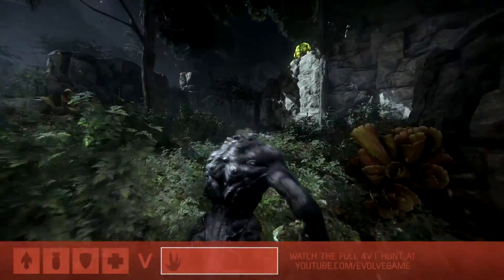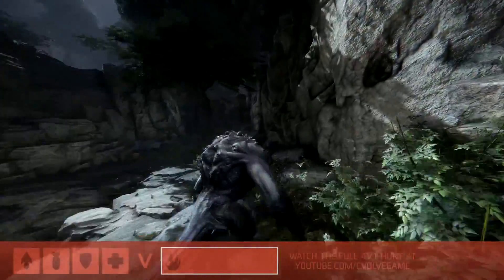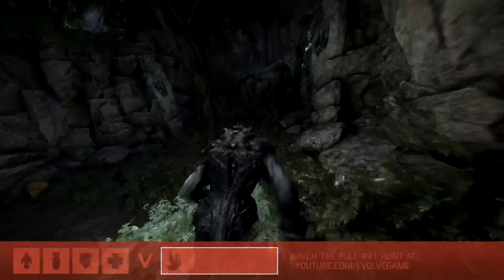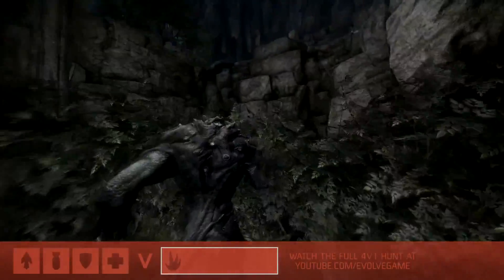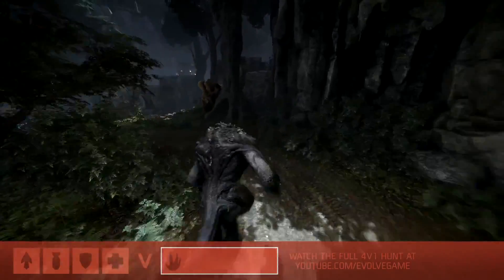We're jumping right into the action here in an early game of Evolve. We've got Goliath setting out just a little bit ahead of our hunters. I'm Aaron AC Chambers joined by co-founder of Turtle Rock Studios Chris Ashton, and before things get underway here Chris, talk to me about the early game strategy for Goliath.